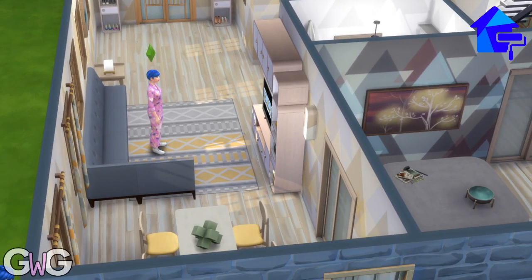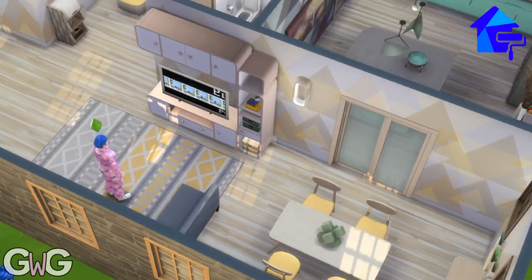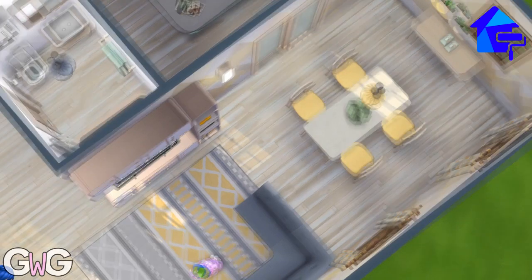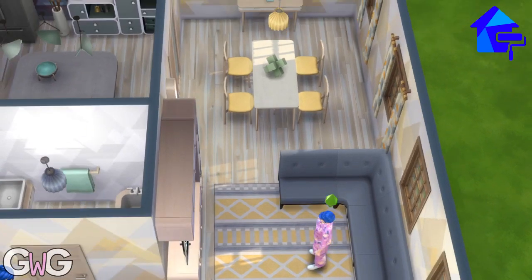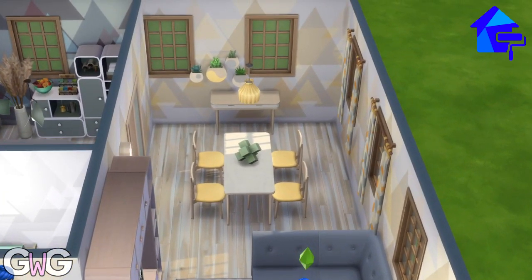I've used a lot of the modular items to create this TV unit here. The sofa is the one that you make yourself - you can make it as long as you like, and like you would with counters you can turn it into a corner to create an L-shaped sofa. I did mention that in my build and buy items video but I realised I could do it while building this house.